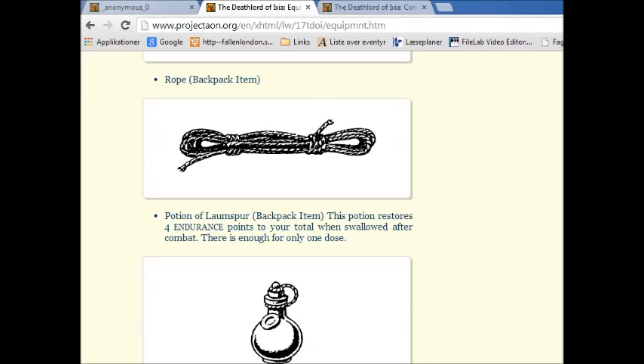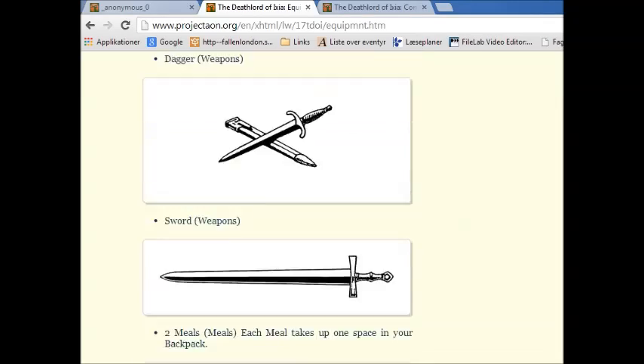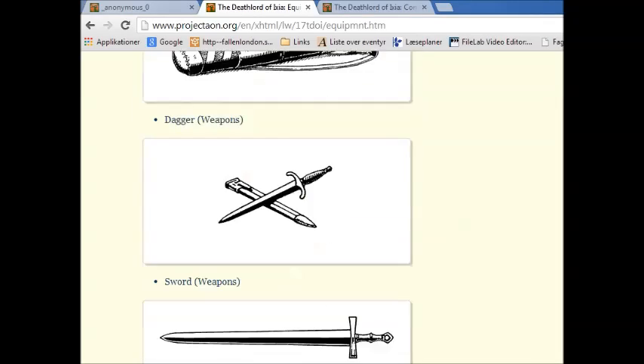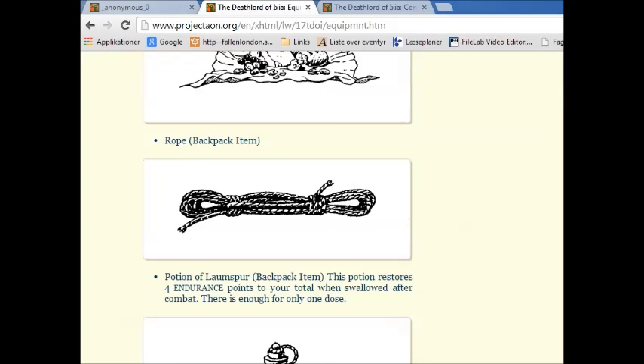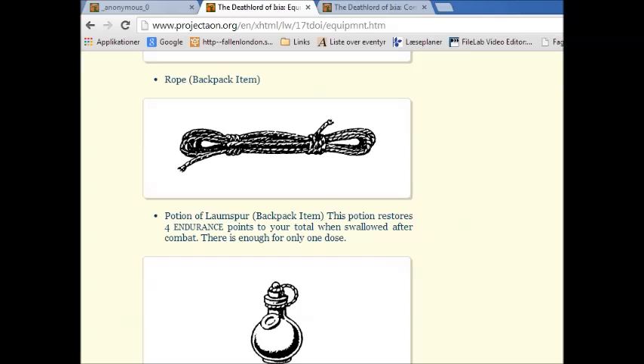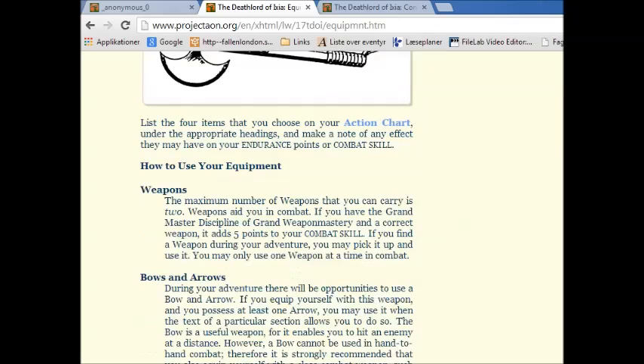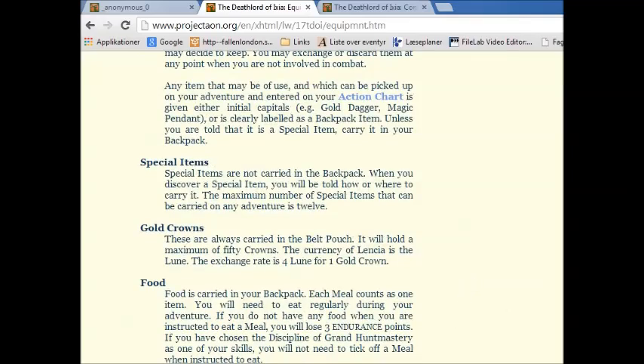We have a bow string, a ball of string, and an hourglass. Let's just keep it. Alright. But that means we can only pick one new item, if I'm not mistaken, because we have the following: a Potion of Atlithia, a bottle of wine, a lantern, and an Esplanetia before rope. Let's pick up the Potion of Launsburg then. Okay, Potion of Launsburg — it heals four endurance points.